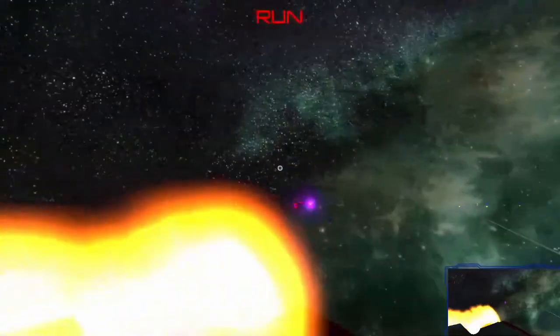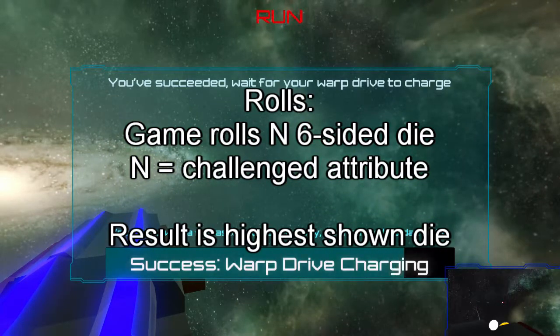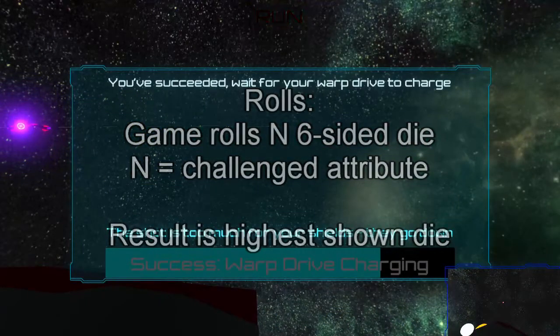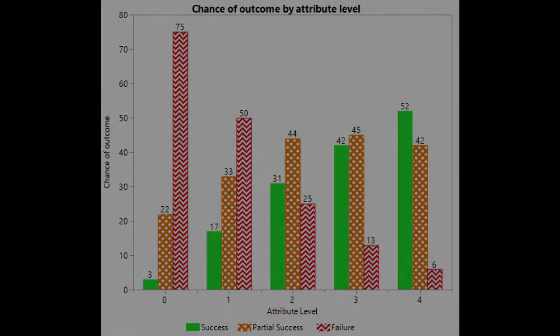Each attribute begins at level two and cannot be reduced below zero. To determine the success of a challenge, the game rolls a number of six-sided dice equal to the level of the attribute that the challenge addresses, and takes the highest shown die as the roll result. If the roll is a one, two, or three, the roll has failed and the player suffers a negative consequence and must repeat the challenge. If the roll is a four or five, the player has partially succeeded, may continue on, but suffers a negative consequence. If the roll is a six, the player has succeeded, may continue, and is given a reward. If the challenged attribute is at zero, the game instead rolls two six-sided dice and takes the lowest shown result.